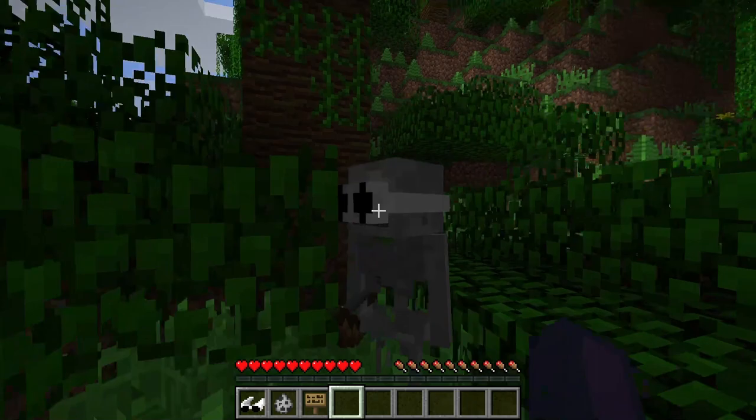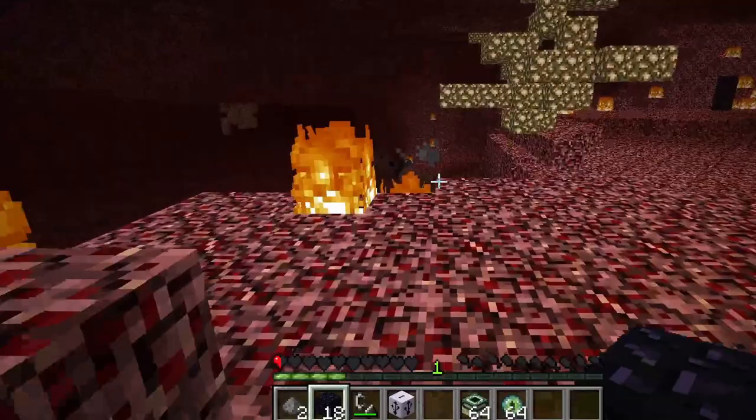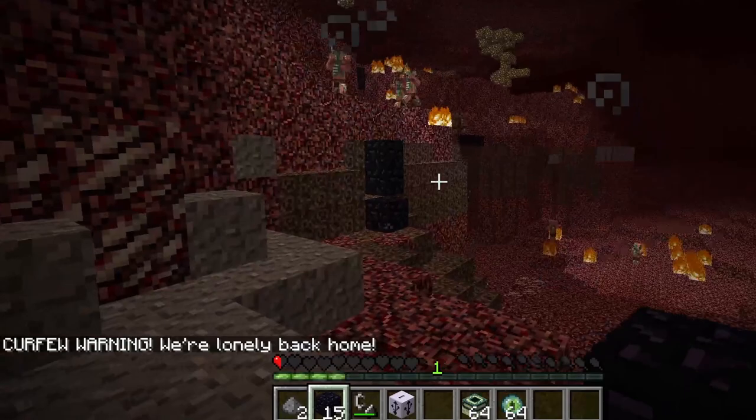Mobs can now wear reality vision goggles. The last item added is called an ankle monitor. Wearing an ankle monitor in different dimensions will give you messages.